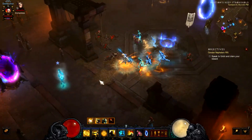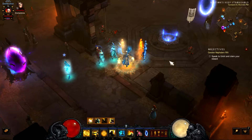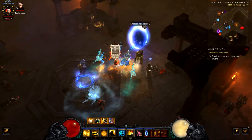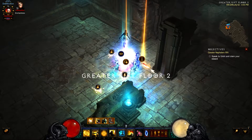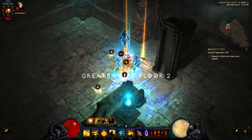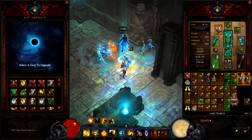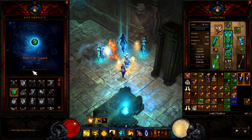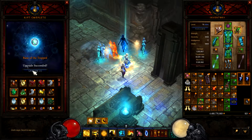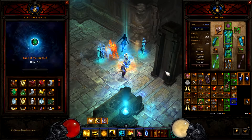I was able to easily push GR60 with this setup, and this set was really easy to get. I didn't even realize I had the entire Inna's set — I'd been running around playing with the Sunwuko set the whole time and didn't realize I already had it. I'm still trying to level up my Bane of the Trapped — I want to get it to level 60, and I only have four more levels to go.